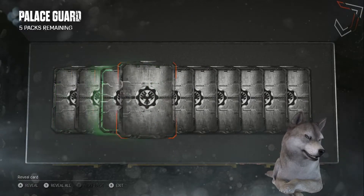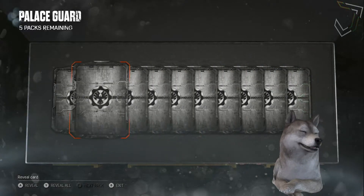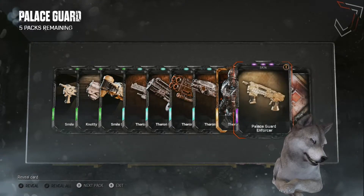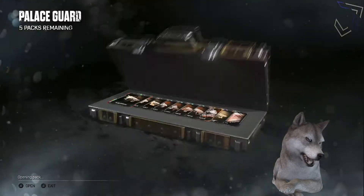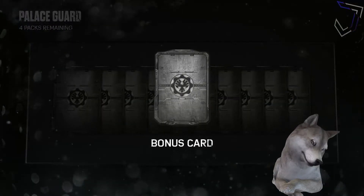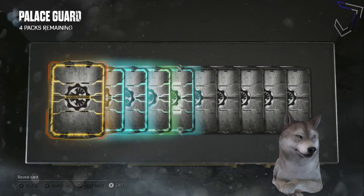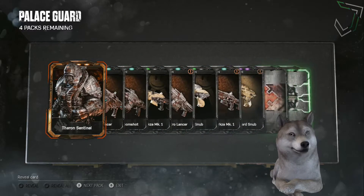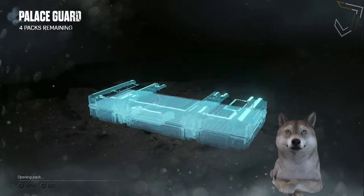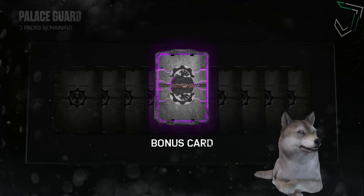I've got six of these packs so I'm gonna go through them as quick as I can. Got Pharaoh and Sentinel again. Let's open the next pack. I hope you enjoy this video — subscribe, anything like that. Bolt Hook straight away — really, really wanting that palace guard.